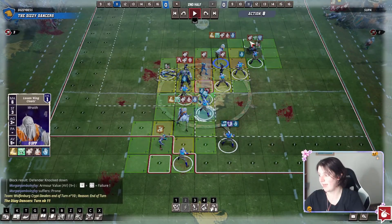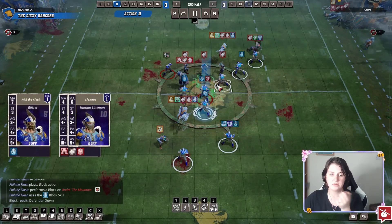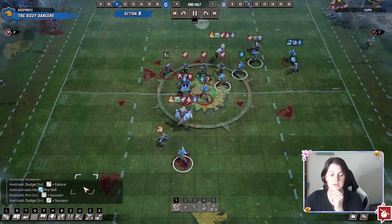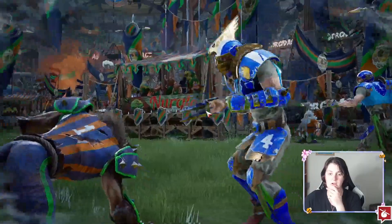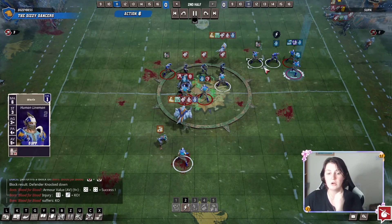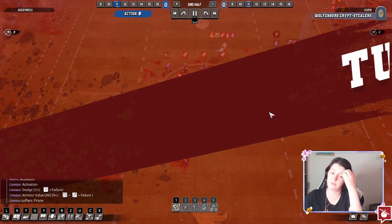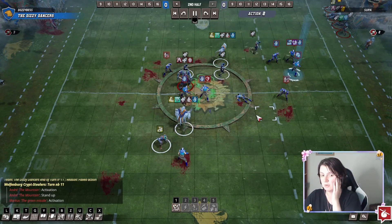We go for the one dice on the flesh golem. I go for the dodge and use the pro skill — that four was actually the pro roll, and then I rolled a three for the dodge. We go and hit the wolf and KO it, which is nice. But again, we've relied a lot on dodges to get into this situation. We rolled the one. Pro can be really useful — I don't know whether I should have used pro then or should have just eaten a team reroll. I think I was lucky.